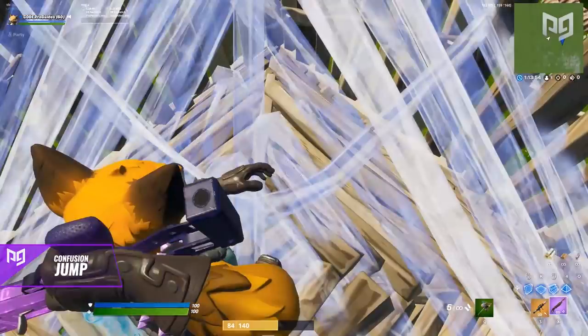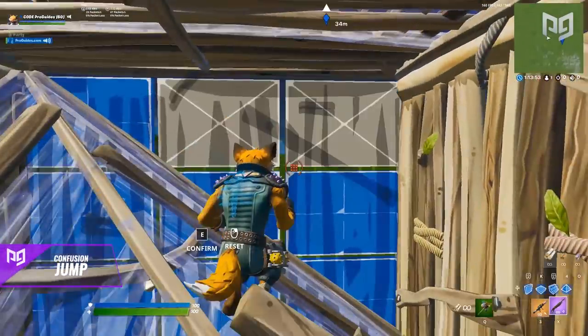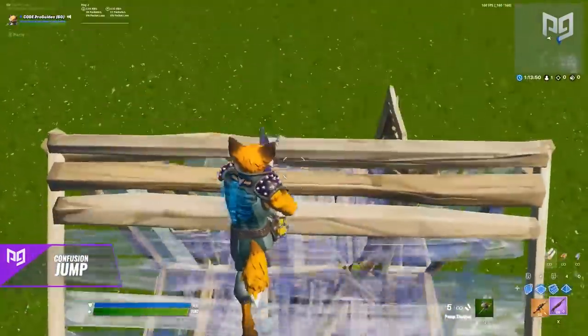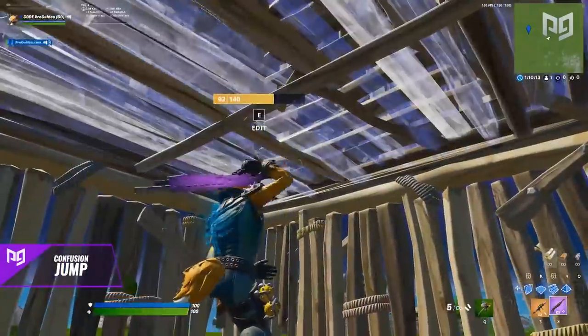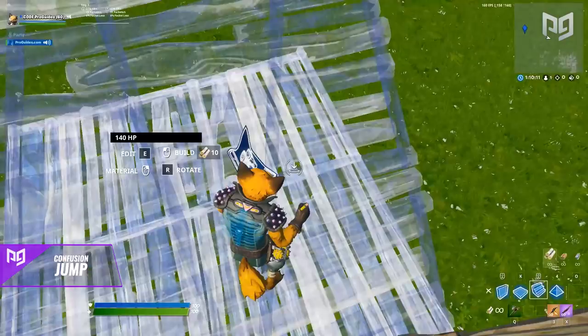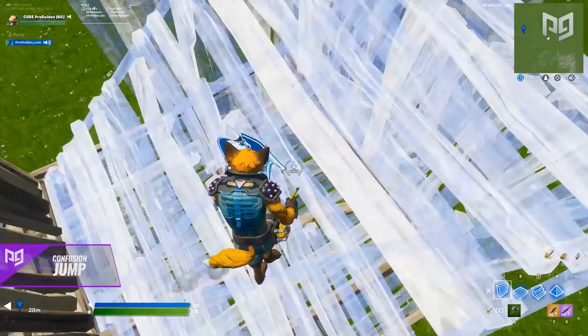Now edit your cone toward the corner that those two walls are touching. With this cone edit, you have two available options for side jumping. At this point, you typically try to read your opponent's position and choose your side jump option accordingly — so if they're pressuring one side, you hop out the other. To perform a side jump, run up the middle of that edited cone, jump out, look down, and place a floor plus ramp immediately. If done right, you should end up on the ramp.